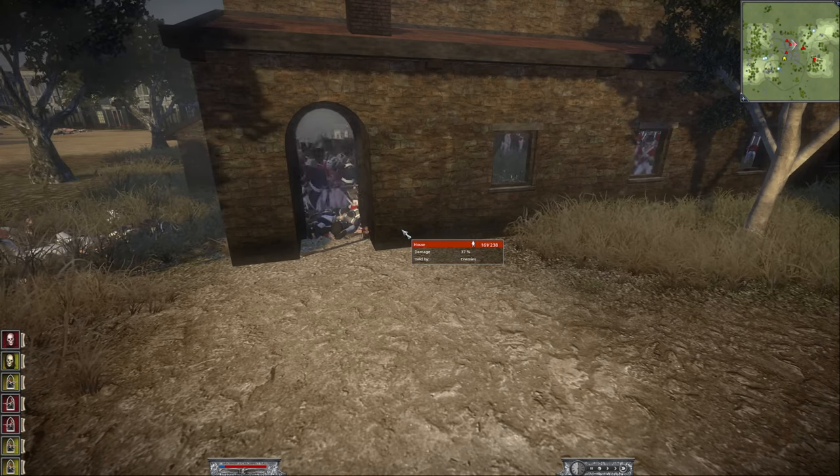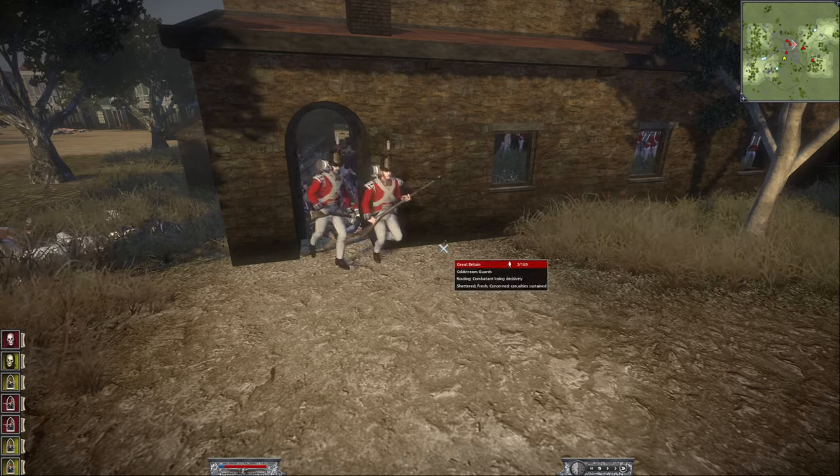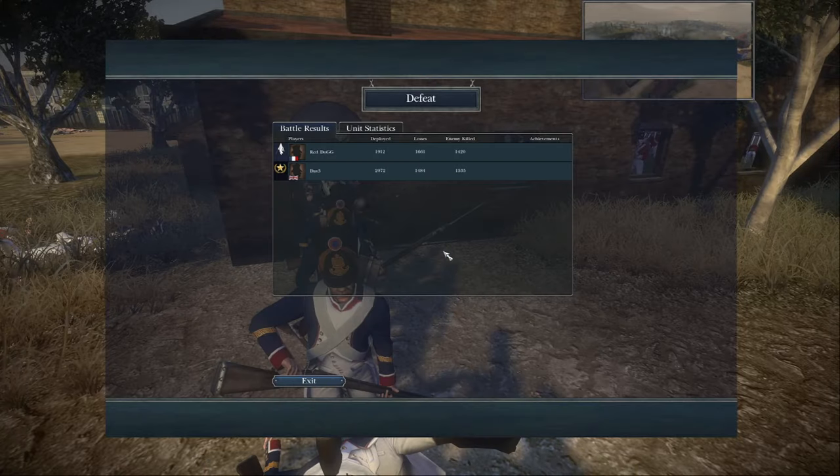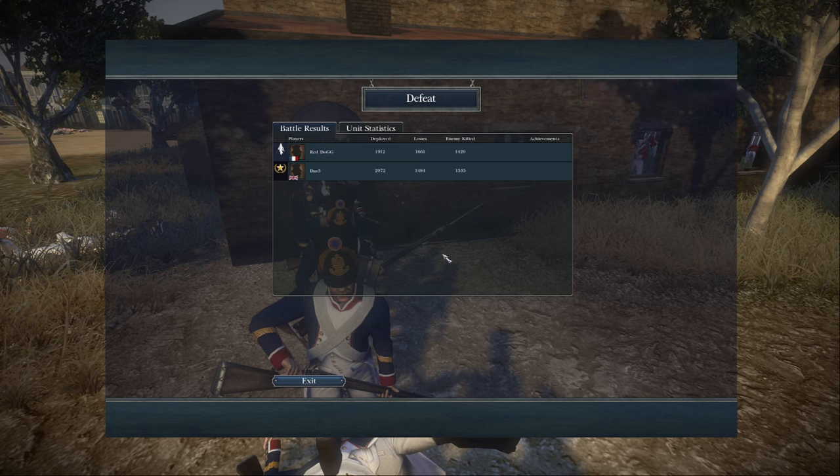Do check out my other online battles — I've got the Pyramid Blitz already up, the Dogfight at Lin Yi which also came down to the very end, and 'How Not to Divide and Conquer' where I make a very big error. He just had a few more troops and used them more effectively at the end. I won the early start of the battle and got the upper hand, but then I got sloppy and he used his troops very effectively. Thank you guys for watching — please like, subscribe, all that good stuff, and I'll see you on the next video!